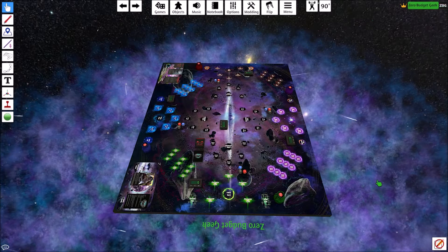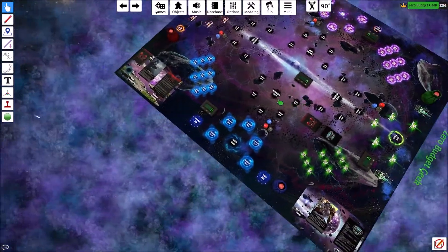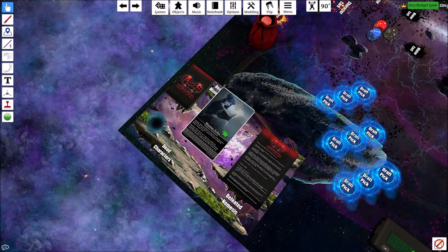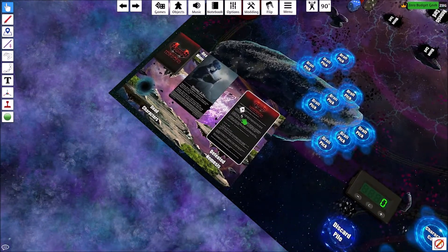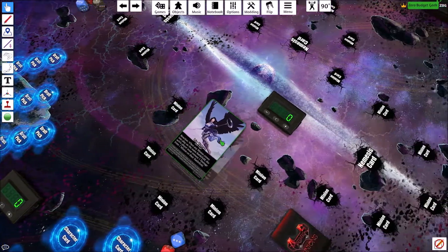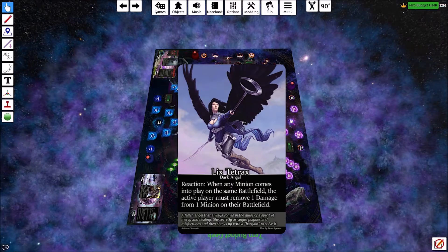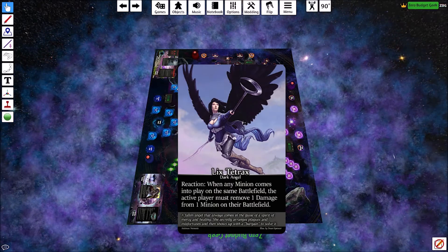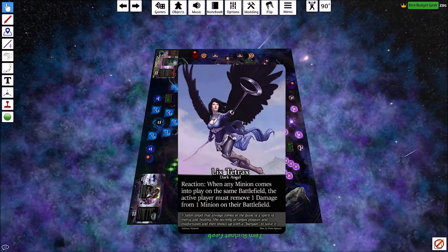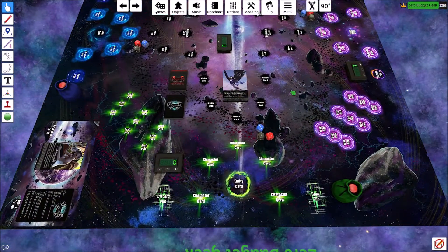We're going to be play testing the nemesis variant and we're just going to jump in. We'll go ahead and select our nemesis — since we already played against Winter Echo last time, she's not in the pool. We shuffle and draw one randomly, and it is Licks Tetrax. Licks Tetrax is a dark angel: reaction — when any minion comes into play on the same battlefield, the active player must remove one damage from one minion on their battlefield.